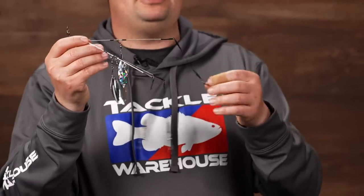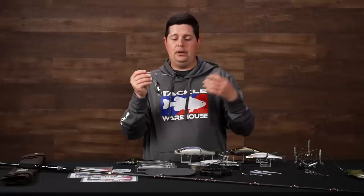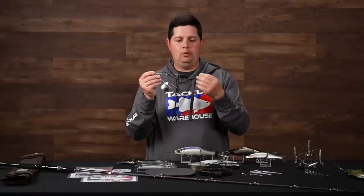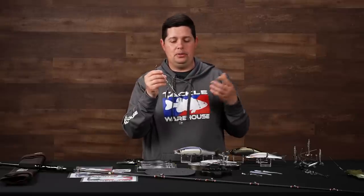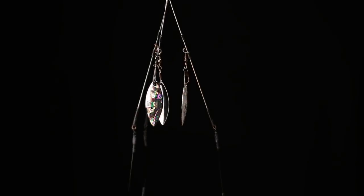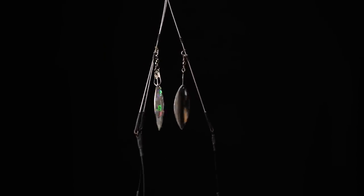Those flexible wires allow the baits to move and flex and get over limbs and sticks a lot more efficiently than a standard fixed jig head. You can also increase performance by putting an EWG screw lock-style hook on there. The blades on all these rigs also have a hologram shad finish sticker on the outside, making them look a little more realistic. Really cool rigs.